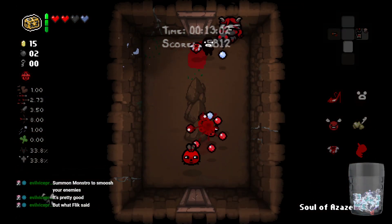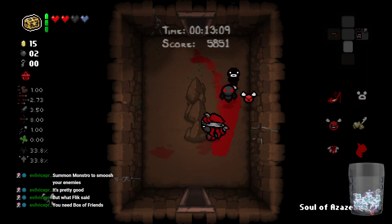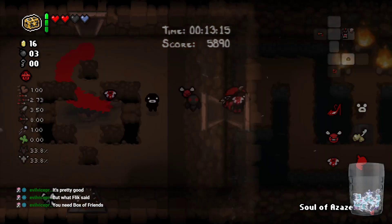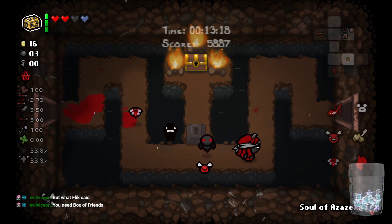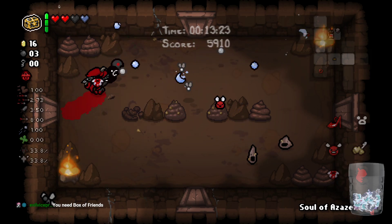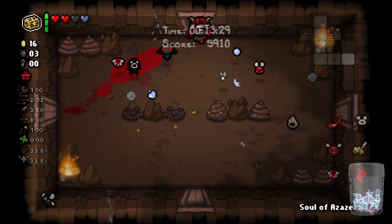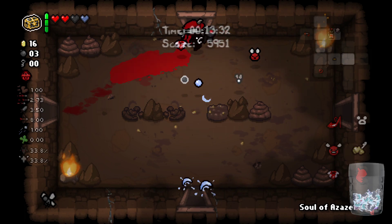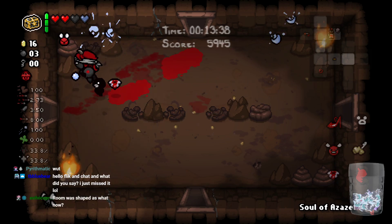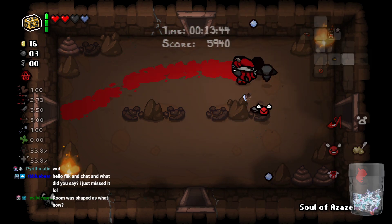It's like a High Priestess card except it's Monstro, so you don't have to look at your maw's scappy legs. I don't know why I decided to say that in the most horrible way possible. Is that room shaped like the USSR logo? I thought it looked like the Hammer and Sickle — it didn't quite.